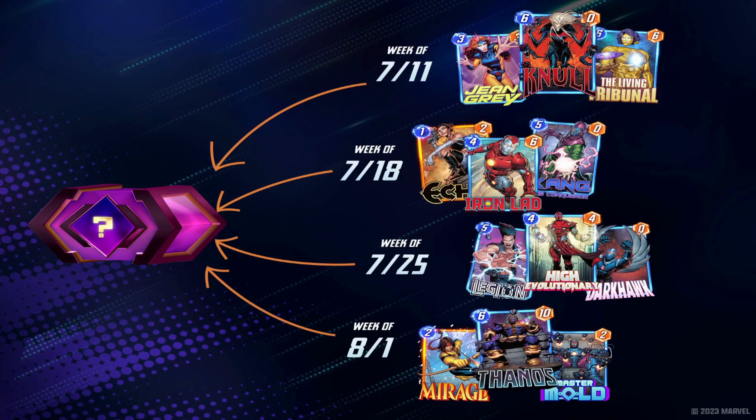To my mind, if you have no Series 4 and 5 cards, I would advise targeting the week of 7-25. High Evolutionary is an extremely powerful card, as is Darkhawk. However, we can't really talk about High Evolutionary without jumping into the balance changes, because — spoiler alert — there are a little bit of some High Evo nerfs in there, so let's jump over to that.